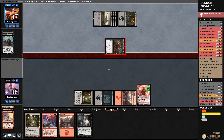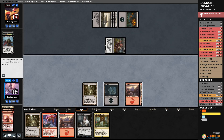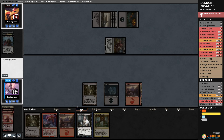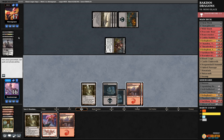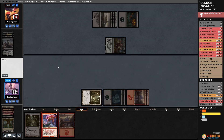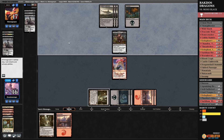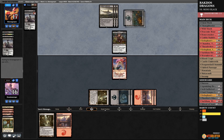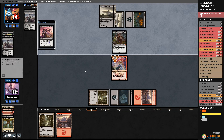They had it — they had the Rankle. We didn't draw something else. Let's look at their hand: Murderous Rider, Drag to the Underworld — all of it's pretty miserable. I'll go ahead and pass, get them to use it. If I don't, they'll just sit on it and destroy us. They have another copy of Drag to the Underworld — done.